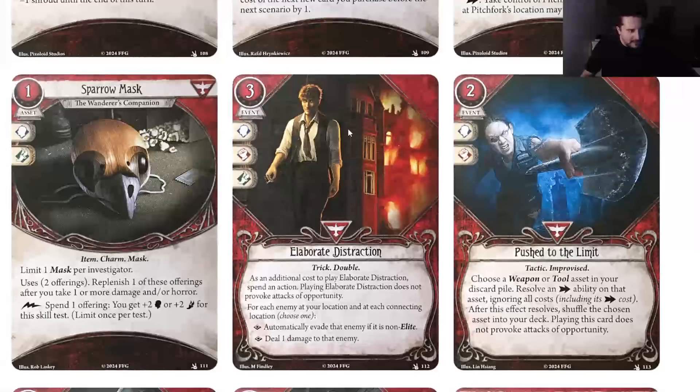The first new card is Elaborate Distraction. This should probably be Illicit or Criminal as the traits just looking at the art, but this is a three-cost event. I think this actually was like a pyromania card from previous Arkham Files games. It commits for everything but a book trick, and there's a double additional cost to play it. Spending an action playing Elaborate Distraction does not provoke attacks of opportunity. For each enemy at your location and each connecting location, choose one: automatically evade that enemy if it is non-elite, or deal one damage to that enemy.